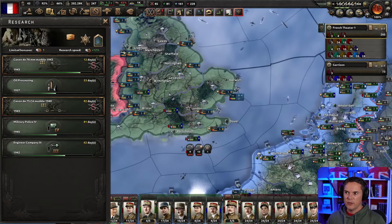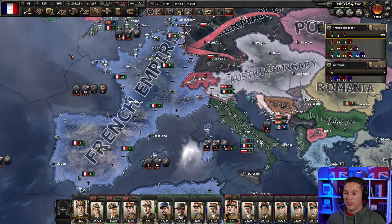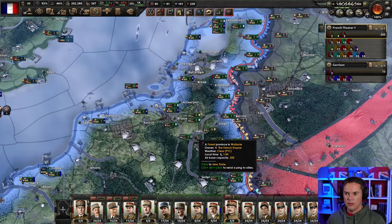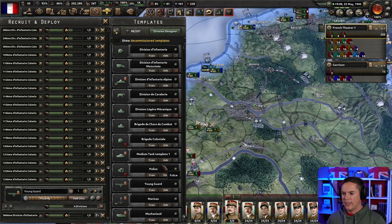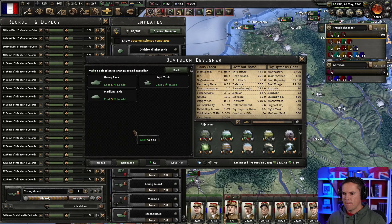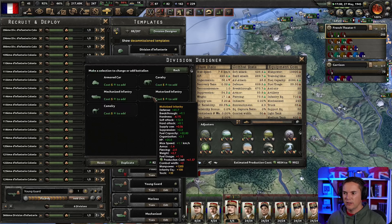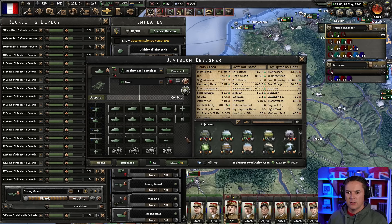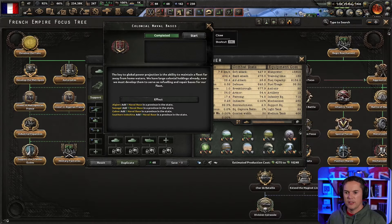Things are coming together quite nicely now. Starting to look like we have an empire — we have manpower, we have resources, we definitely have armies of one sort or another. We can edit our armored divisions and make them bigger. We want to get the organization up, so let's put some mechanized infantry in there — that's a combat width of 30.